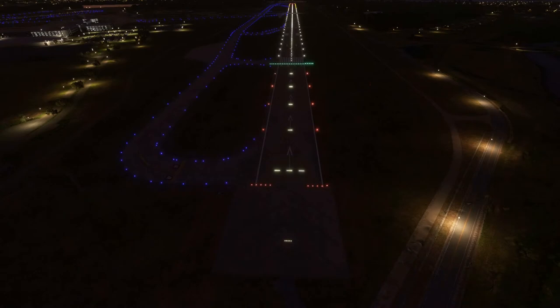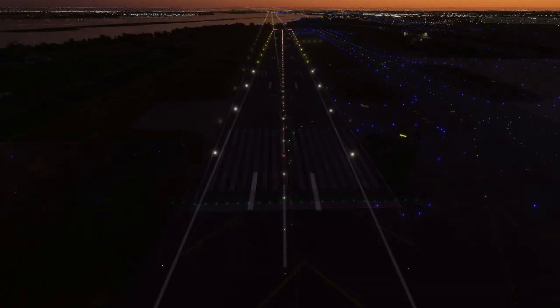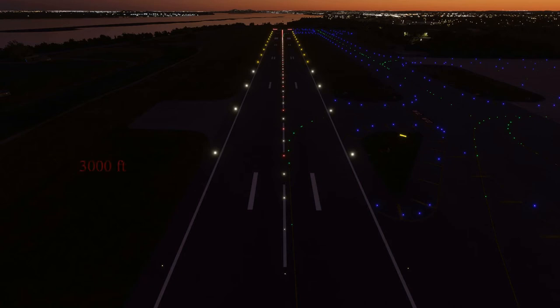Thresholds are also illuminated, with the approach side of the lights — facing away from the runway — illuminated green, and the departure side colored red. For runways with a displaced threshold, the area that can't be used for landings is illuminated red, and the threshold is marked in green. Blast pads, stopways, and overruns are not illuminated. Some runways also have centerline lights — white until the last 3,000 feet of the runway, then alternating red and white until 1,000 feet remain, then all red to the end. Coupled with edge lights, they give a pilot a visual indication of how much runway remains in 1,000-foot increments for the last 3,000 feet.